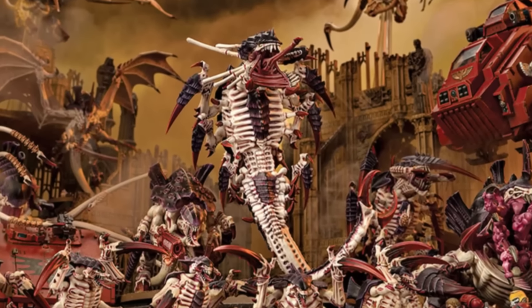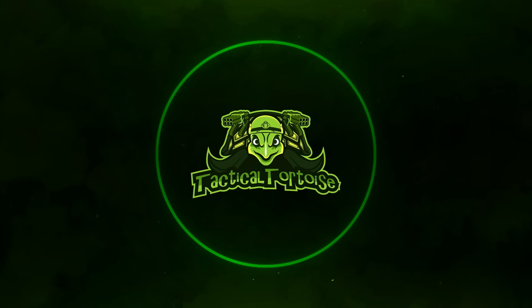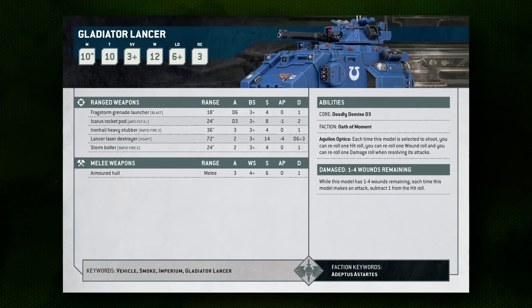As always in this video series, we're going to be talking about this datasheet, specific synergies you can use alongside it within the faction, and ways that you can defeat Molochs. On its top-line profile, the Moloch is a relatively resilient monster. It comes in at Toughness 10 with a fairly average 3+ armor save and 14 wounds, comparable to medium battle tanks like Space Marine Gladiators.